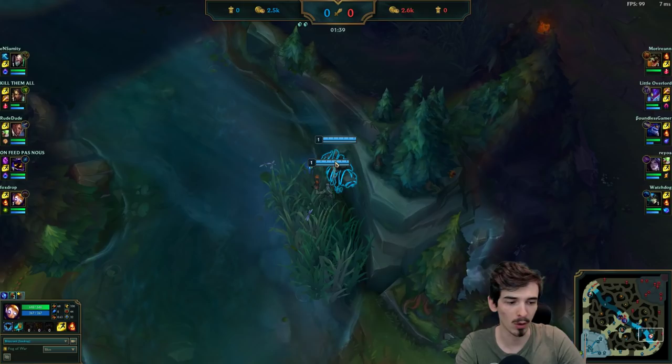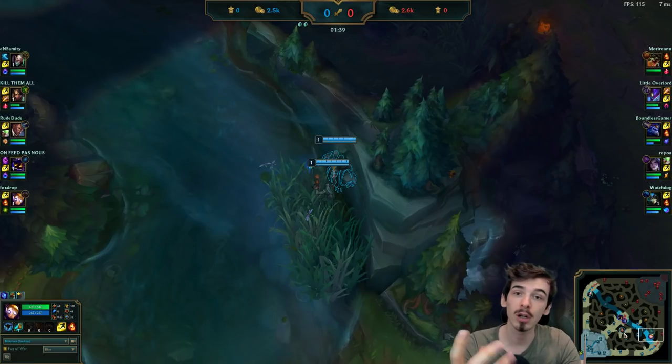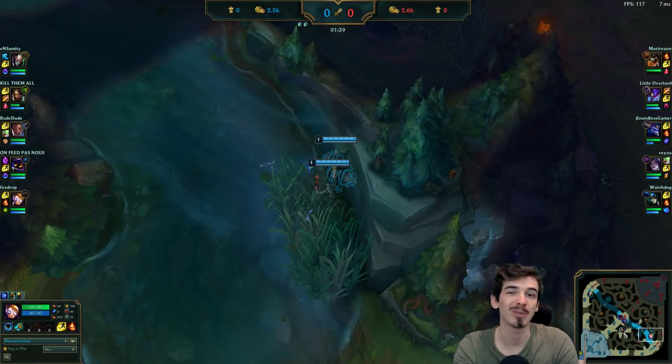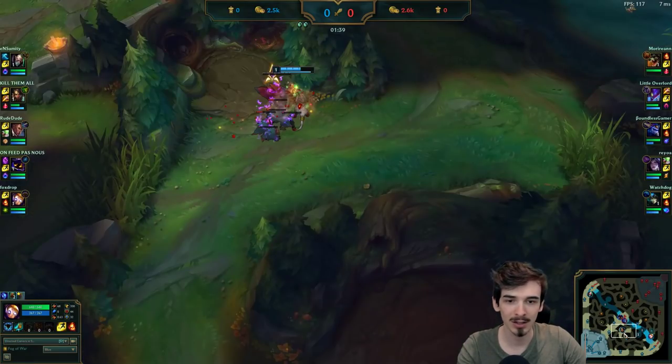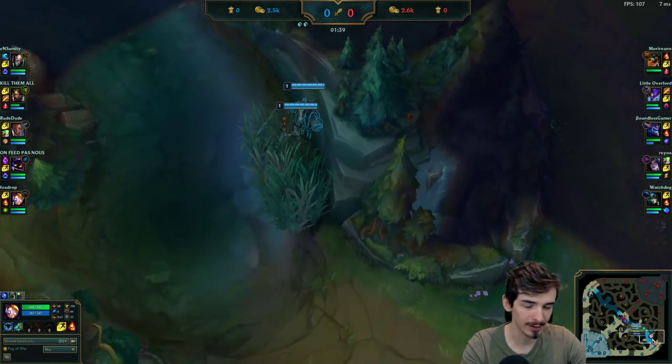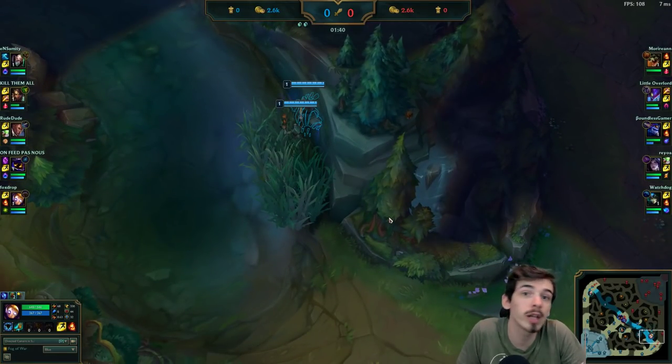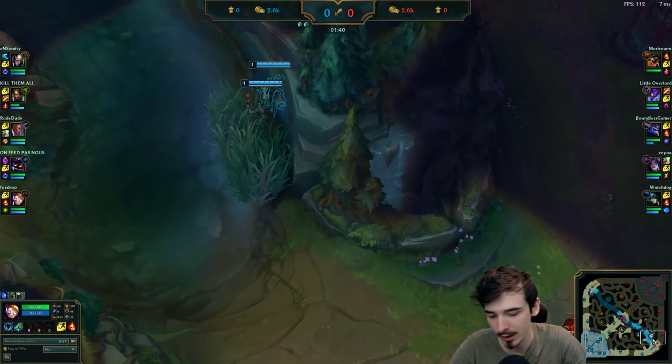We're going to start this game off not leashing our bot lane because the Nidalee doesn't need a leash - she's starting with a trap. Now this is the benefit for a jungler of not starting bot side: it allows your bot lane to go and do things at level one which might catch the enemy team by surprise.